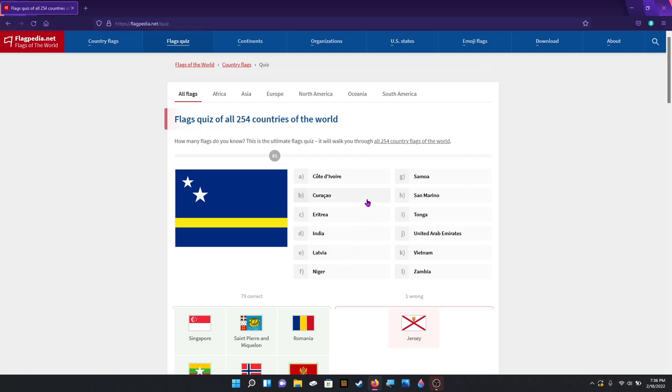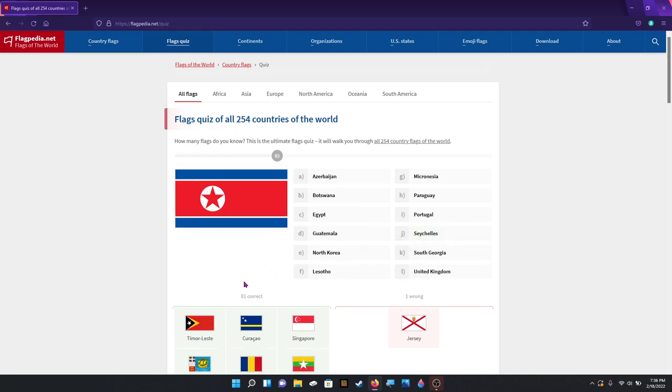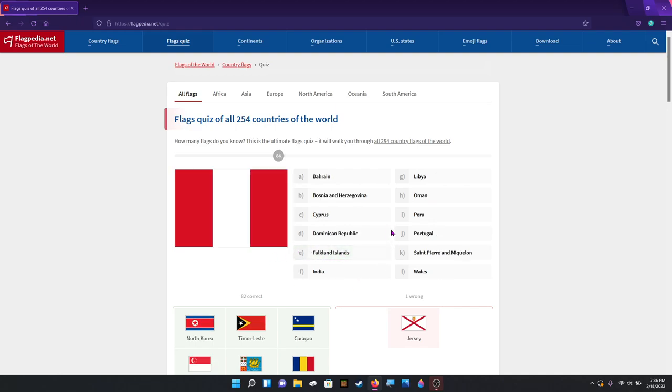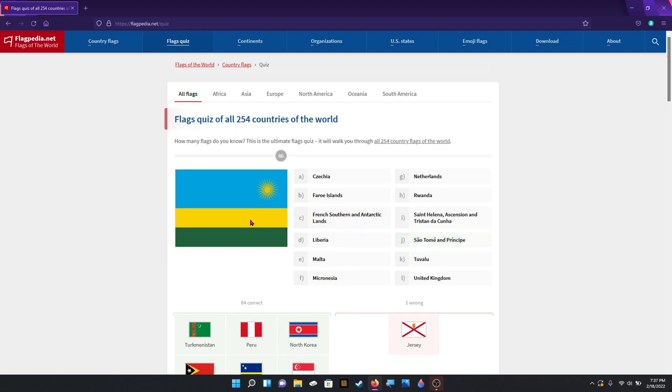Is it Curaçao? That's Curaçao. Timor-Leste. North Korea — that's an easy one. Peru. Also, sometimes you can see it with the coat of arms in the center — it just kind of depends. That's Turkmenistan — yes, that's got the crescent and star.